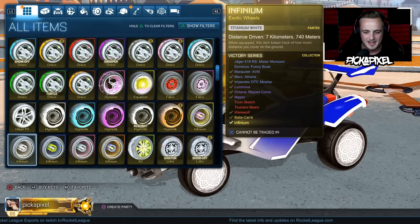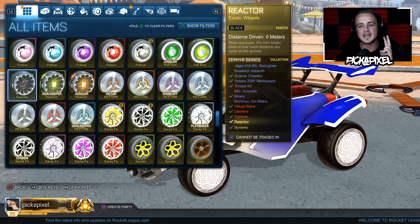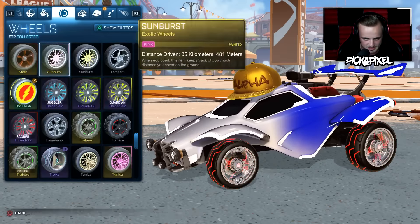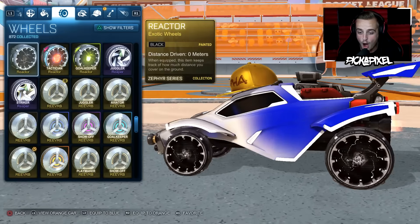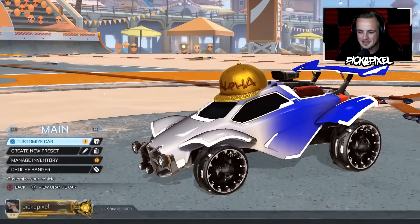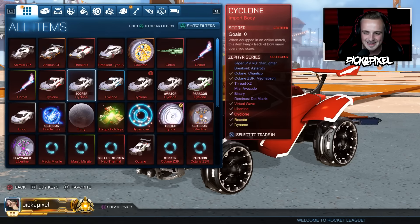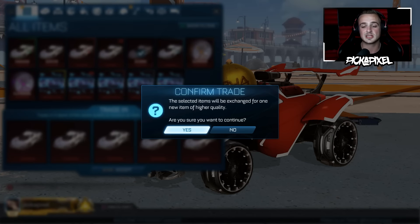Painted black reactor wheels — boom! There we go! That is the second most valuable exotic wheel in the Zephyr crate series and we actually did it. That's insane! I've not actually seen these on a car really, I've just seen the picture, and I get the idea that they're gonna look pretty good. This video is a success — that's what we were looking for, black or white reactors. Yes, let's go! We got what we were looking for — that looks amazing! One import trade-up is all it takes!